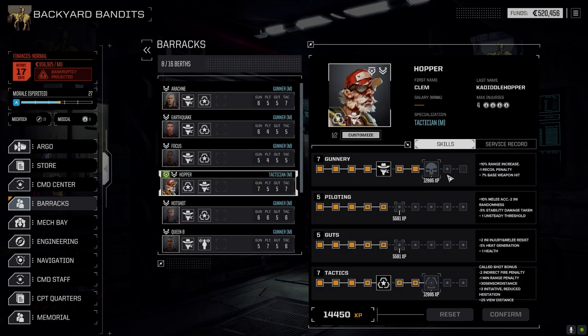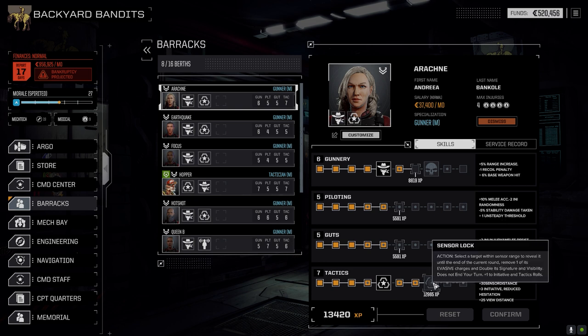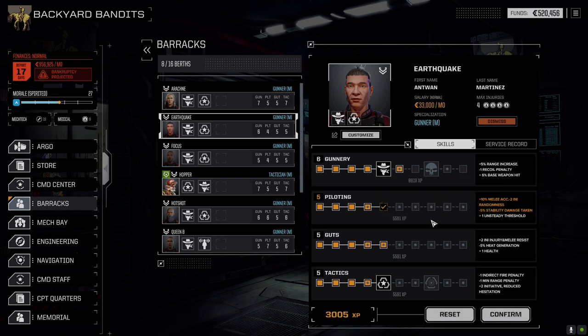Let's have a quick look at the barracks — pilots need some extra skills. For Arachne, I want her firing every turn so I'm going this route — going for increased range and base weapons to hit. For Earthquake, let's take the called shot bonus and bonus view distance — that's probably a much better choice.